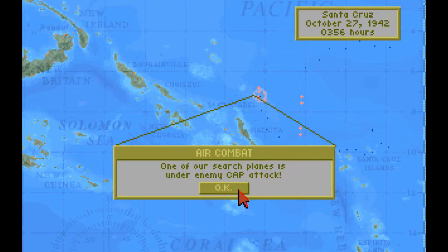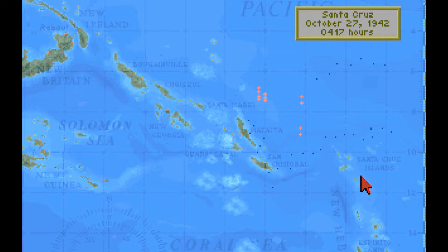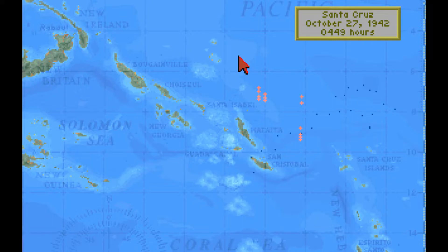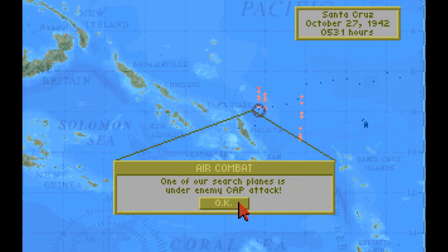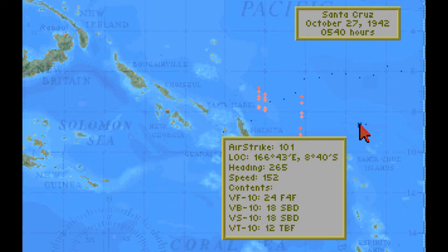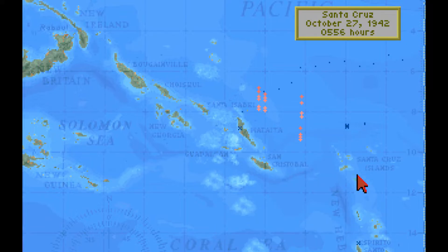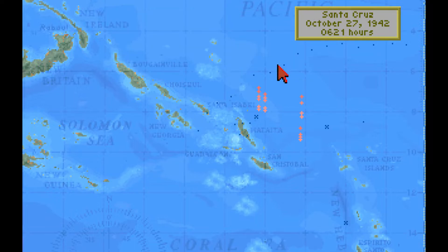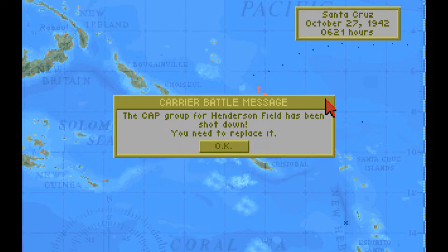Air combat — one of our search planes is again under enemy combat air patrol attack. This must be the Japanese search planes. Dawn breaks and the strikes are outbound. I briefly glimpse a Japanese strike inbound to Henderson Field. An enemy airstrike is attacking one of our combat air patrols. Carrier battle message: the combat air patrol for Henderson Field has been shot down — you need to replace it.